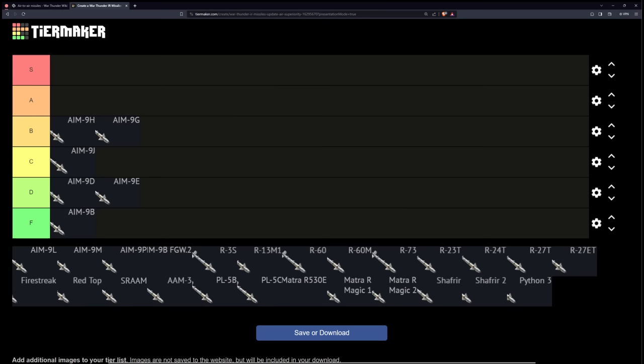The AIM-9J is the last missile that the Air Force made on its own. It takes the AIM-9E, doubles the amount of pull, and gives it a massive gimbal limit, which makes it a lot better than the AIM-9E. Still, it's relatively lacking in range compared to something like the AIM-9G, so it's going to sit a little bit below it.